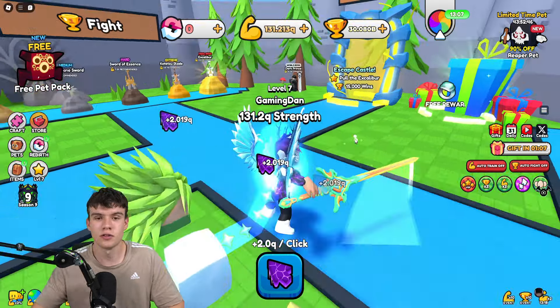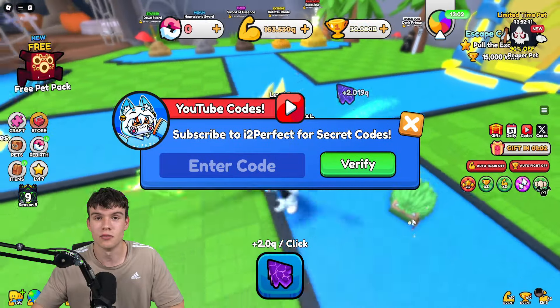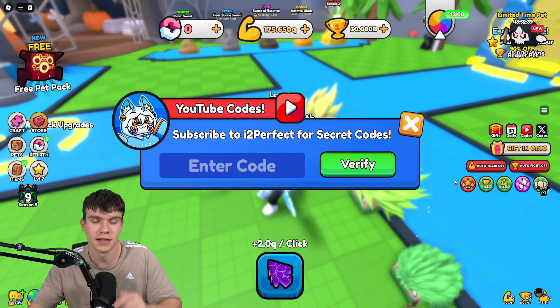Alright guys, so if you do not know how to claim codes in Pull a Sword, what you're going to want to do is go to the right, click on where it says codes, and type your codes in here. These are in any random order, so let's get into it now.